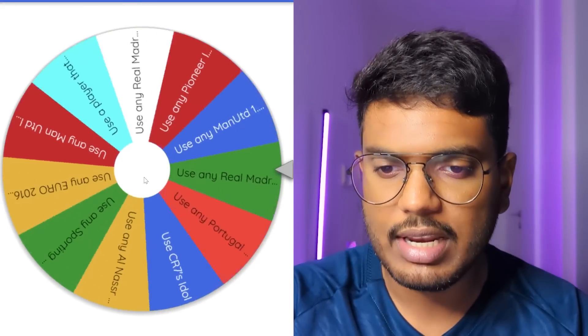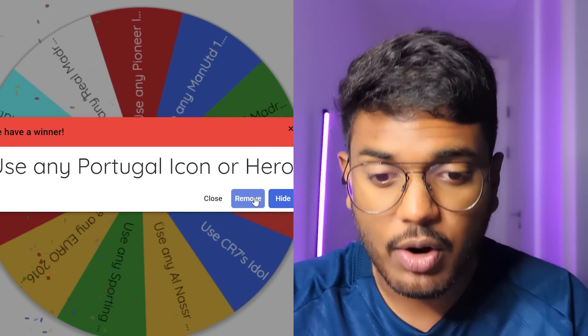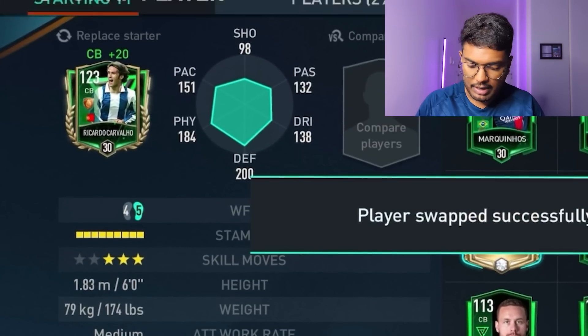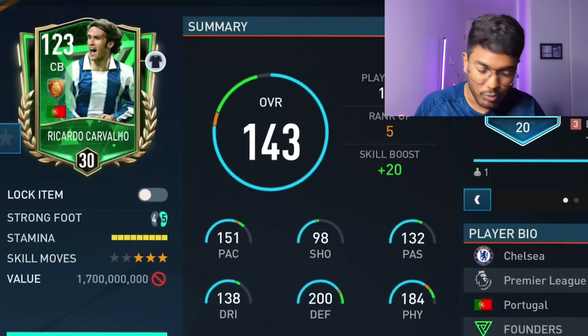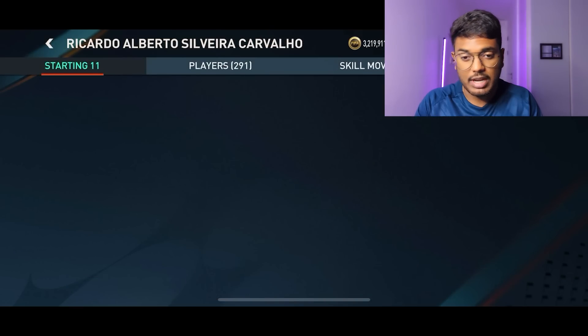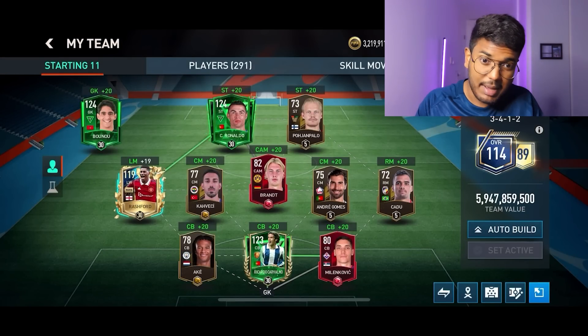Spinning the wheel again - use any Portugal icon or hero. I have the right one in my club: the Pioneer Heroes card of Ricardo Carvalho. This is a very good card - 151 pace, making him one of the fastest center backs. 200 defense, 184 physical, 138 dribbling, and 132 passing - insanely good stats. He's six foot tall with dives into tackles trait. Not the tallest for a center back, but still very good. Center back position set.